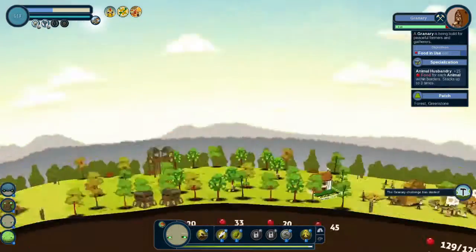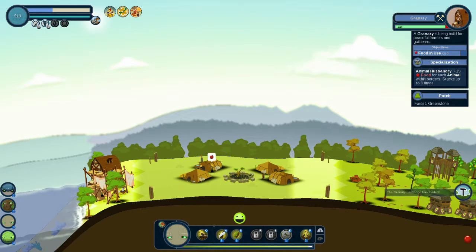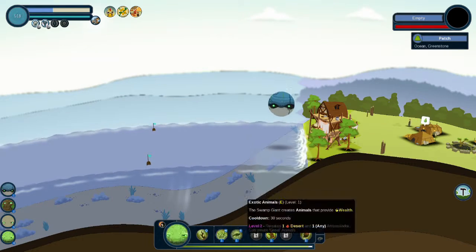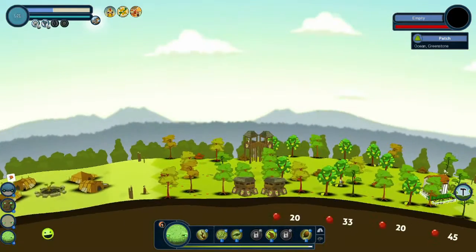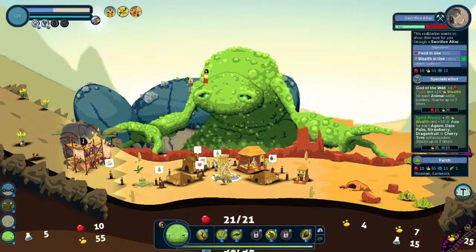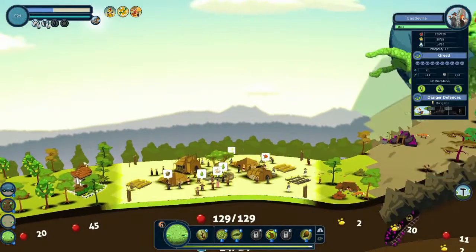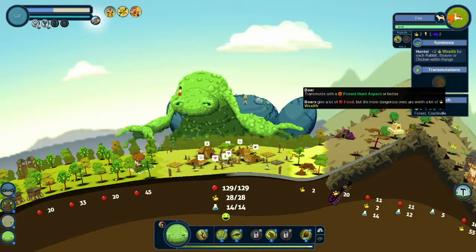We are growing. Granary challenge has started. We can help out. You shall be a fishing village. Those guys are on their way. How do I make them destroy Castleville — do I even want them to destroy Castleville? No, it's got a great orchard. We got some foxes, potent hunt aspect.